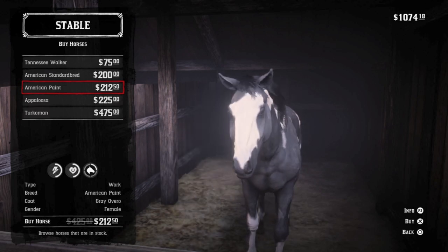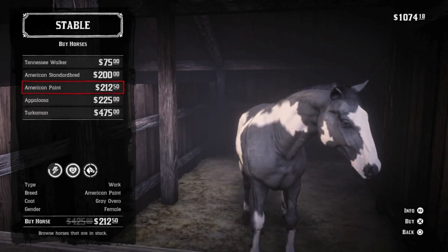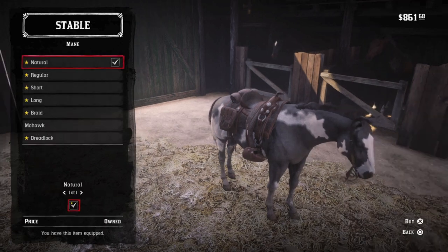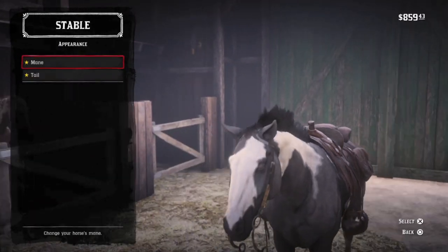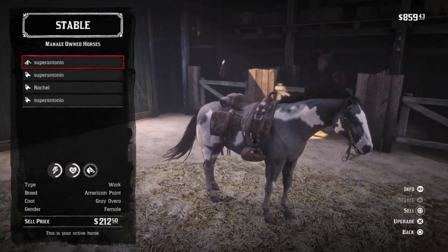We also have the Gray Overo American Paint — speaking of smaller horses — who comes in at 8 and 8 at level 4. A strong horse with decent acceleration. Not the bravest horse in the stable, but respectable at hunting, and that charcoal gray coat is very unique — the only one in the game. Also, Javier had one. This is Boaz — a biblical name meaning swiftness or strength. Very appropriate for this horse.